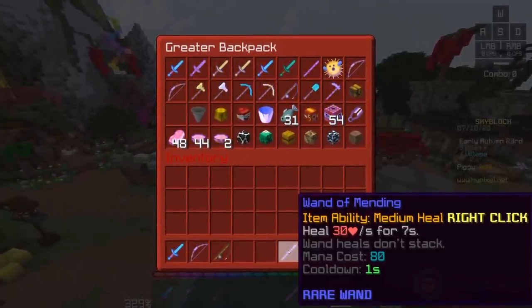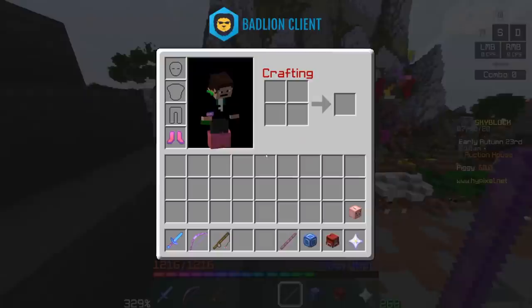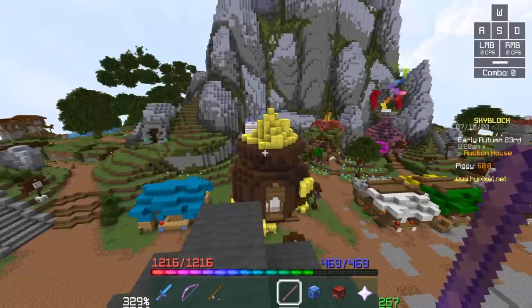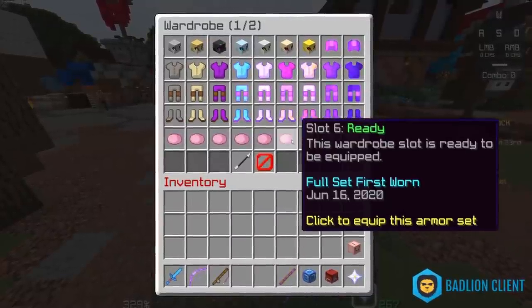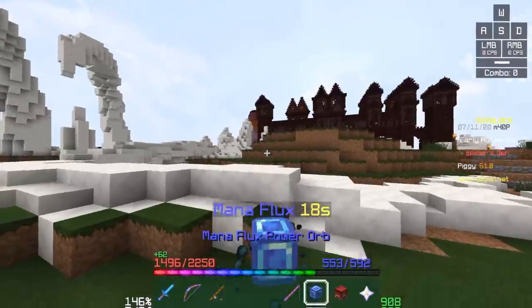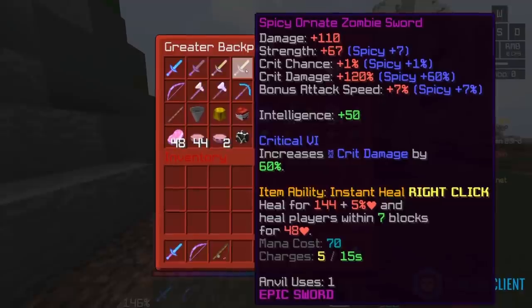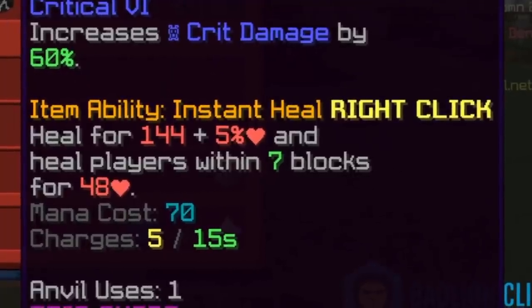Wands are terrible. I have a Wand of Mending here with an 80 mana cost — pretty freaking high — and it heals 30 hearts for 7 seconds. That's really bad. Meanwhile, a Mana Flux Power Orb costs half my mana, which would be about 200-something, but look at the HP per second — it heals double the amount that the Wand of Mending does with no armor on. In full Superior Dragon armor, I heal 95 HP per second — triple the amount the wand does — and the Mana Flux gives me more mana back too. It lasts 15 seconds, and my mana is already at max again. And if you want something to top up your healing instantly, there's always the Zombie Sword, which gives 144 health — four times the amount of the wand — plus 5% of your max HP, and it heals other players.